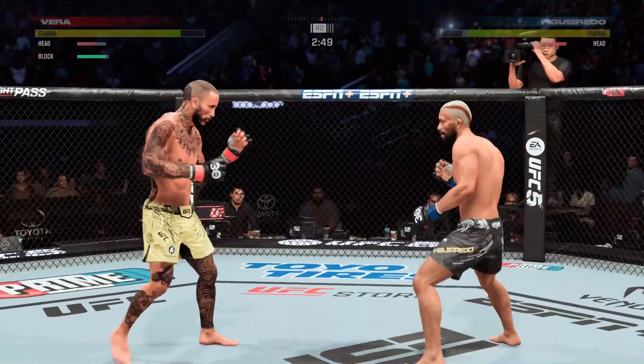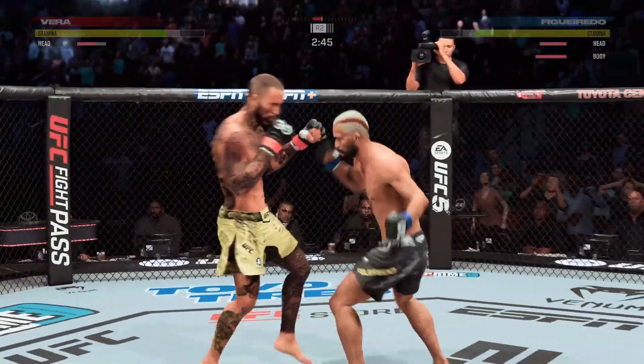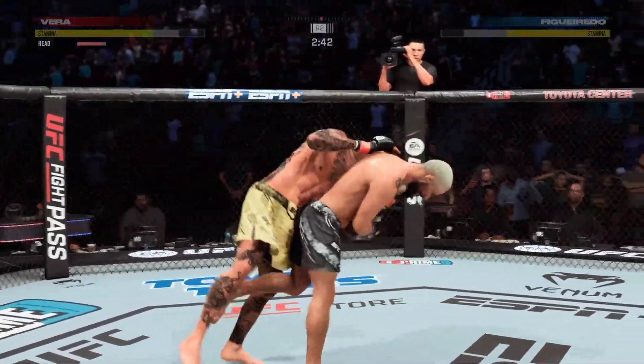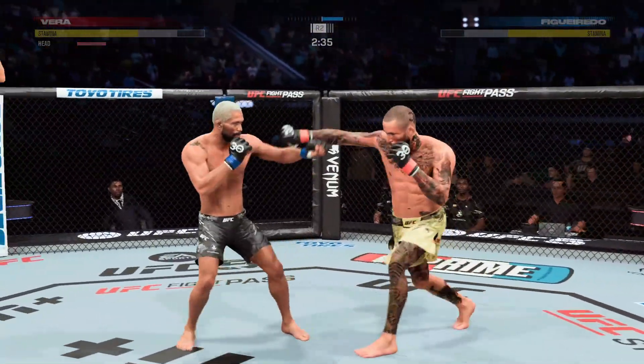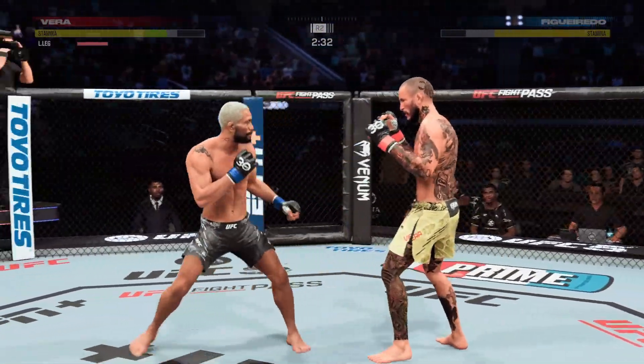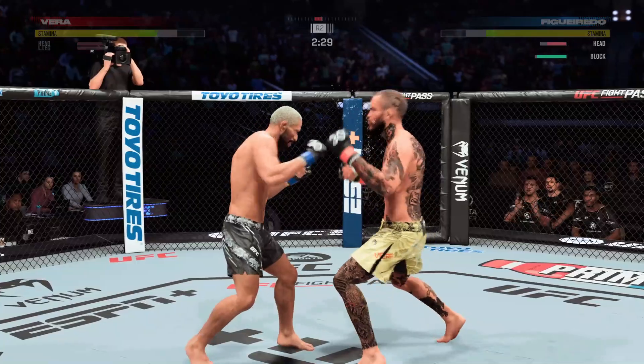Both are going at it, starting to do some really significant damage. The hip toss as he takes him down — now we'll see what he can do with it. Right into side control. Beautiful skin lands there.